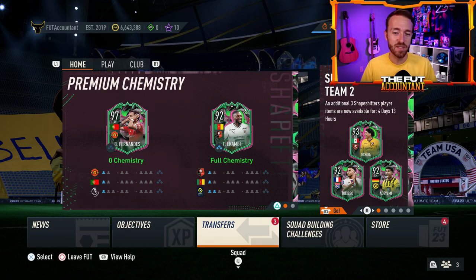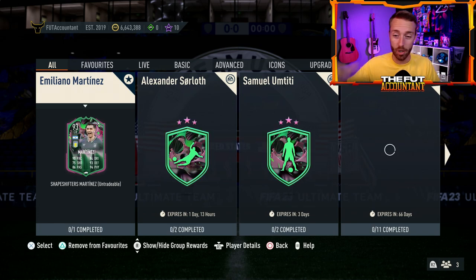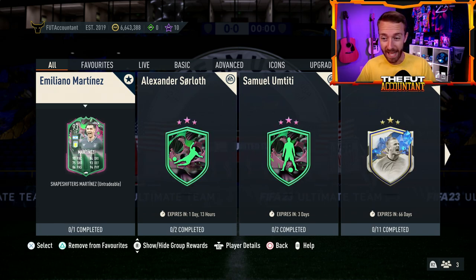Some of these SBCs that are being released are requiring a certain type of card, and those card prices are so inflated on the market that people can't afford them, and people can't even get them because they are extinct on the market. So we have some big problems right now in this game.